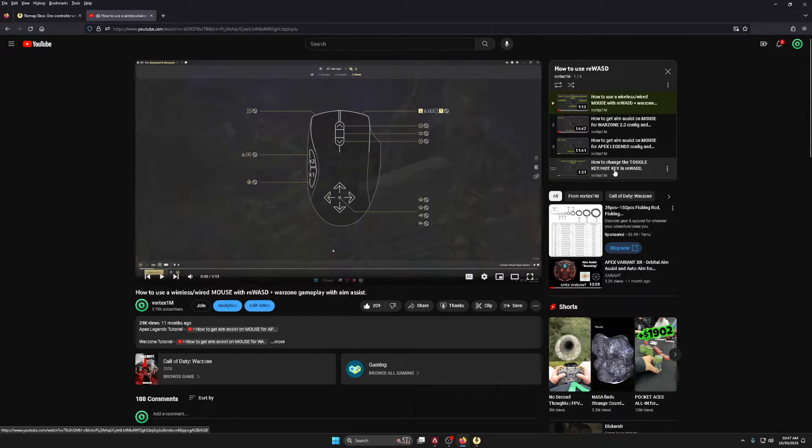How to change a toggle key is right there too. If you don't have the home key or one of the toggle keys in one of the configs, that's where you can find a video to change the toggle key if you don't know how.